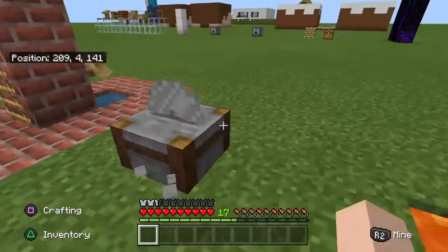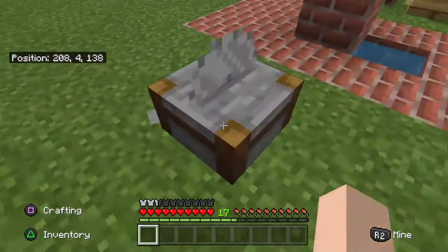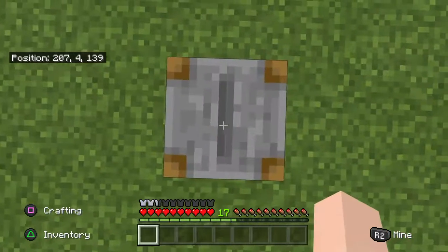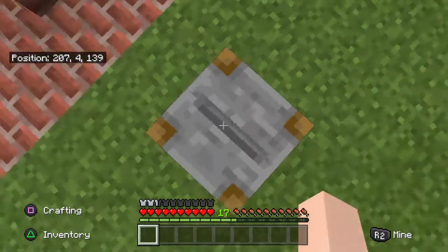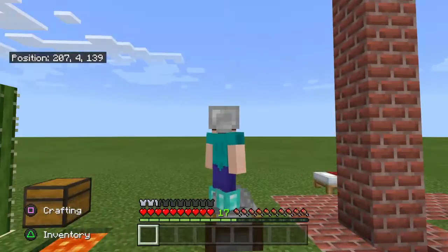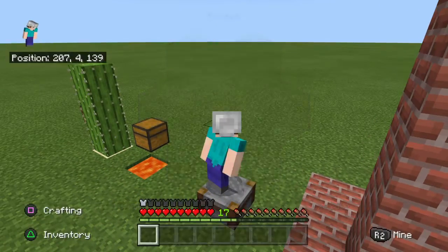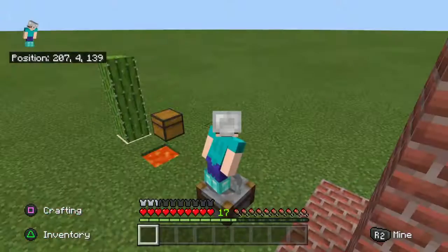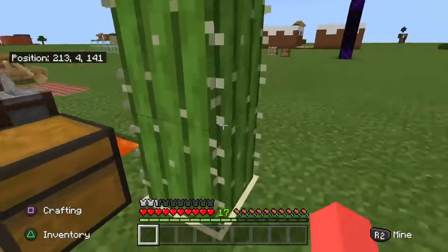Here we have a grindstone. If we stand on it, it just disappears. But yeah, sharp as anything, but it just tickles your toes. You can take off your boots — tickles your toes. You can put your boots back on — tickles your toes. Nothing! And the cactus is dead.